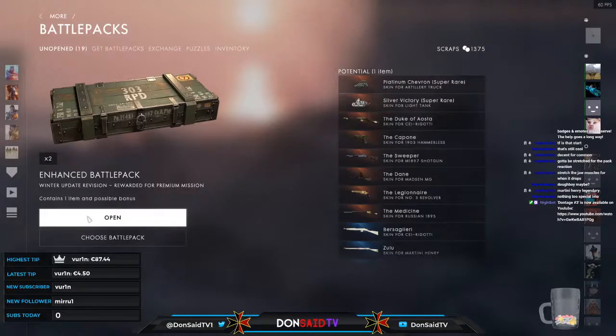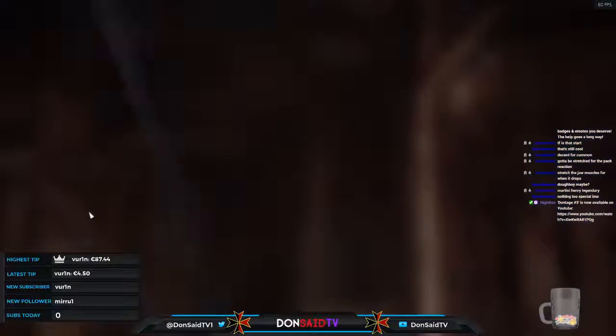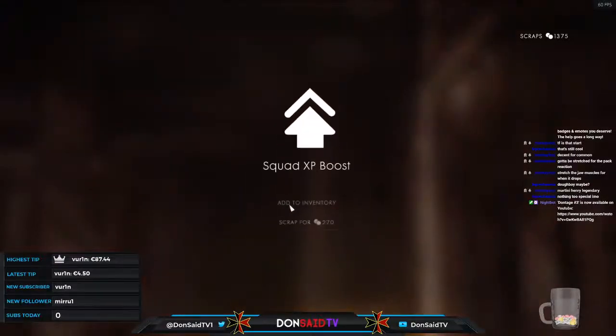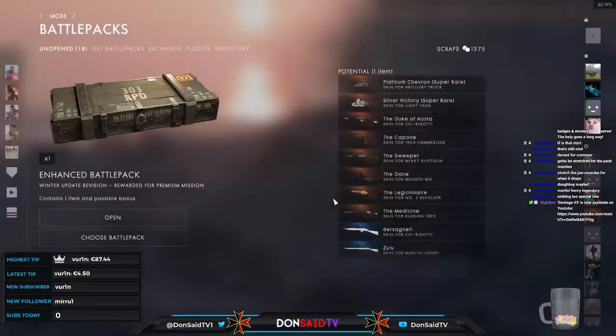Three, two, one — a different style when opening the rare crate, which I really enjoy. Nice pickup — the artillery truck skin. Something different from the plain desert camo you get on the desert maps. Also squad boosters — we could save these up or sell them for scrap for an additional case later.